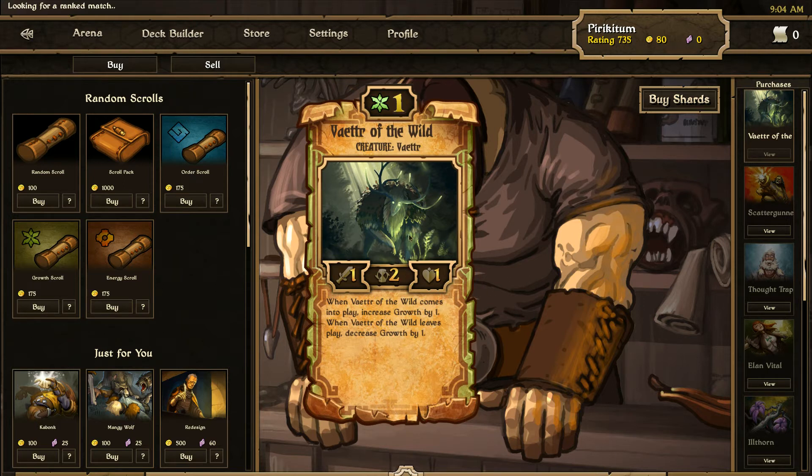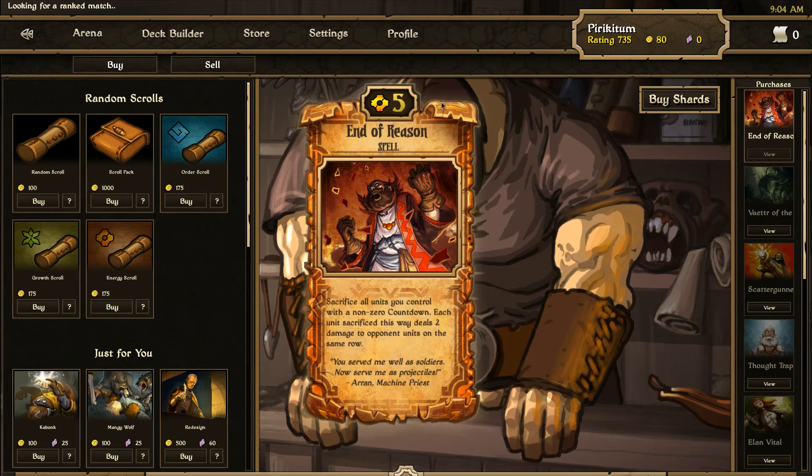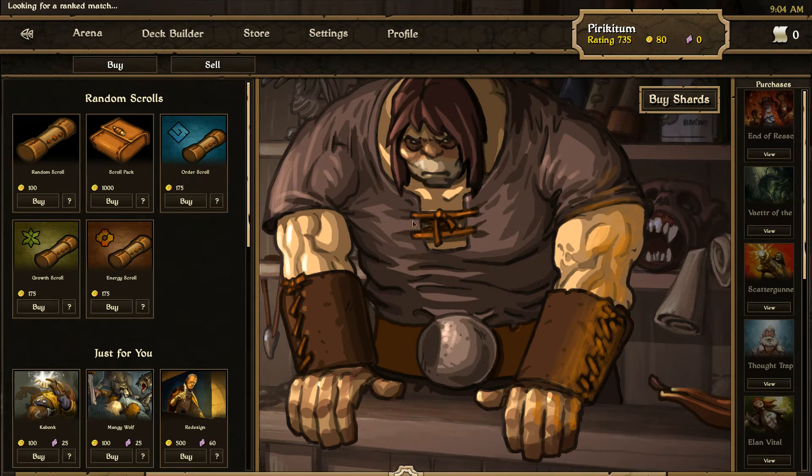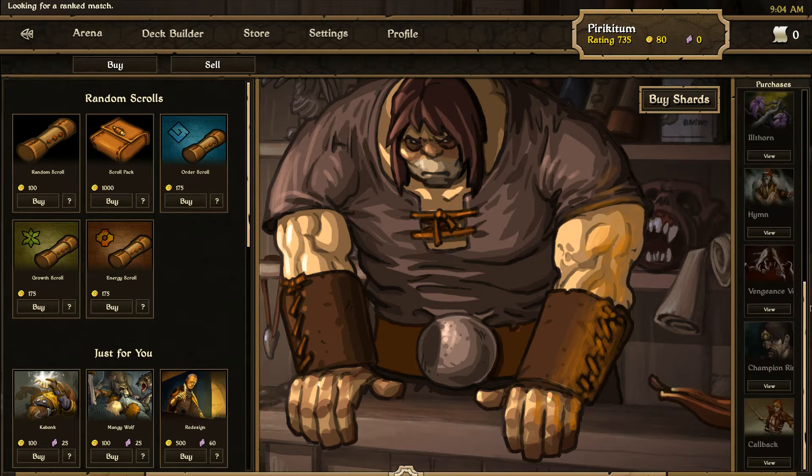I actually think I have 3 already. Let's see the rare. I don't know this — what is it? End of All Reasons: sacrifice all units you control with a non-zero countdown. Each unit sacrificed, its weight is dealt as damage to the opponent units on the same row. Yeah, that's kind of good. It's like a board-clearing spell because you sacrifice your own creatures to deal damage to the others. But it has to be with non-zero cooldown. I don't think I got anything great from these 10 cards.